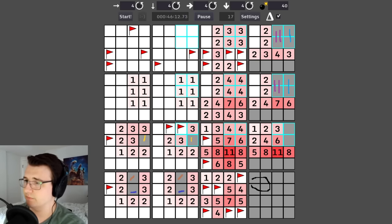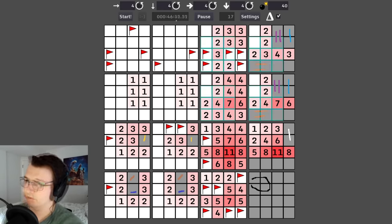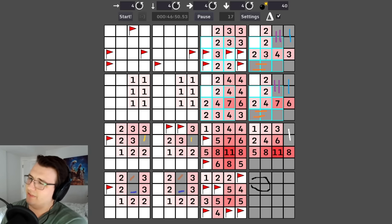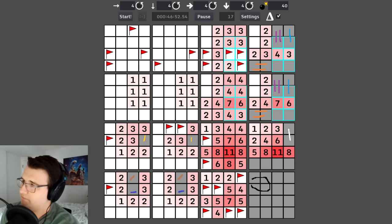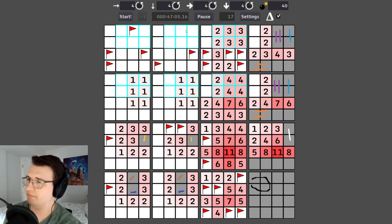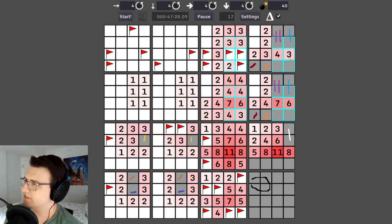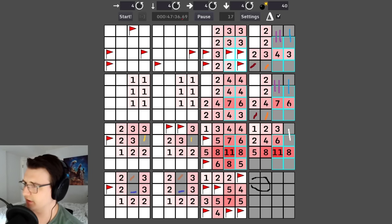Two out of these four mines could be helpful — one out of these four on the right are mines. Going from this three to this four I add two cells and one mine, so I can split up the orange sections like that.